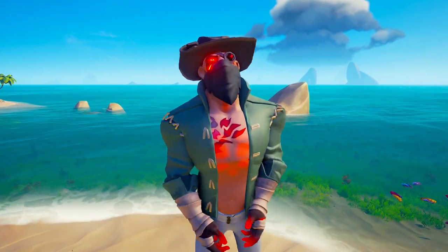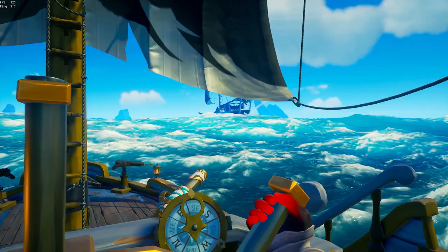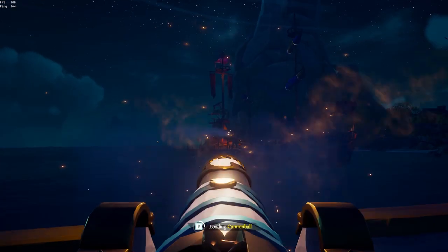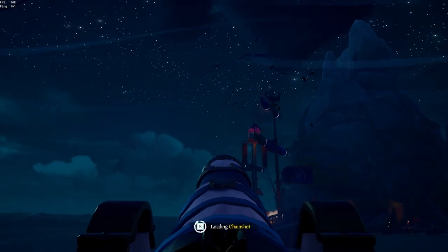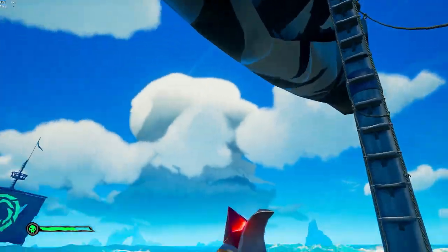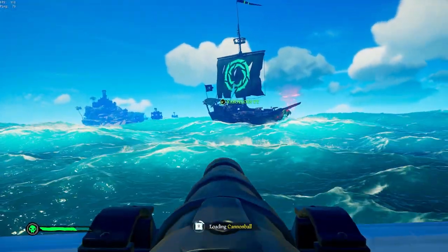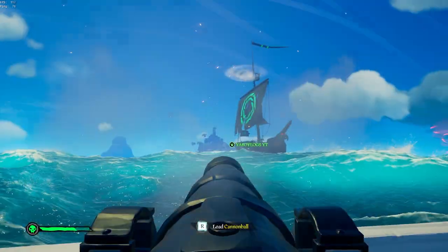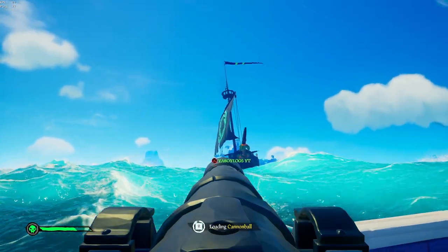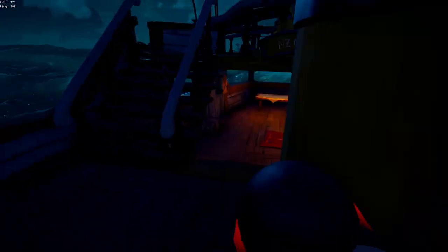Next we're going to talk about decision making. Two really important decisions you'll always make in ship combat are your ship positioning and your sail management. When it comes to ship positioning, you always want to try to be in front of or behind the enemy ship — this is the optimal position where you can rain hellfire on your enemy but they can't do anything in return. This is called the death circle. If you can get your crew into this position, you are almost always going to sink the enemy ship — it is a god-tier strategy.